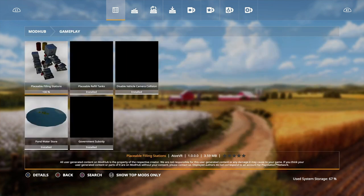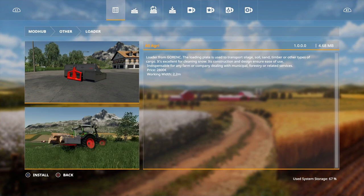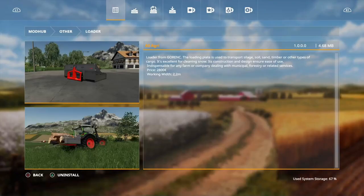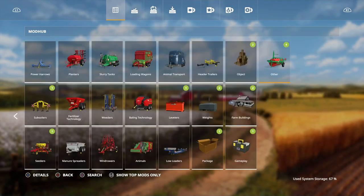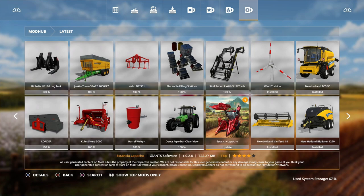Under gameplay/others, we have a loader by AS Agri. The loading plate is used to transport silage, soil, sand, timber, or other types of cargo — excellent for cleaning snow, which might be a little hint about Seasons maybe. Price is 2,800 and working width is 2.2. Let's download that. And that is all of them — let's go into the map and check these out.